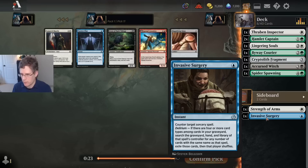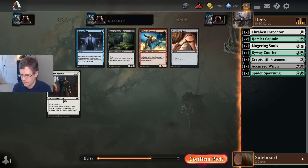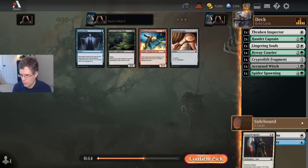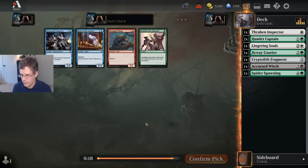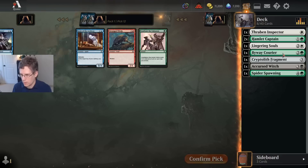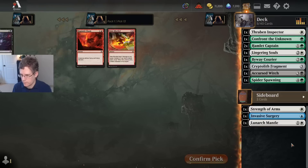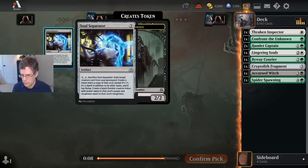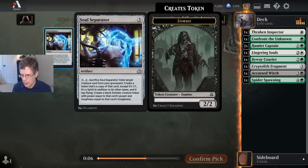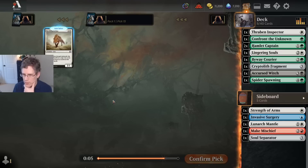Like the Red-Blue Spells deck — this card is frequently very good against them, so it might be worth having. Confront the Unknown, nice. I have had people play Soul Separator against me and it's okay — it is incredibly expensive, but if you have a good enough creature to get back, it is worth it.